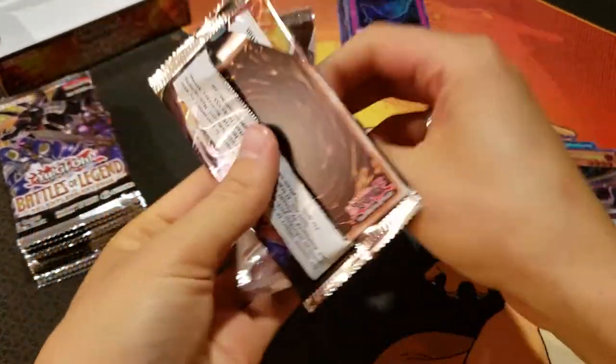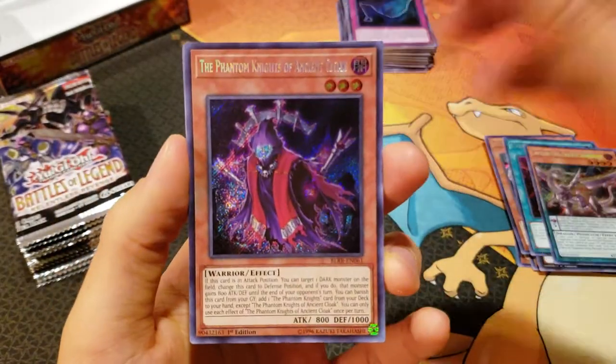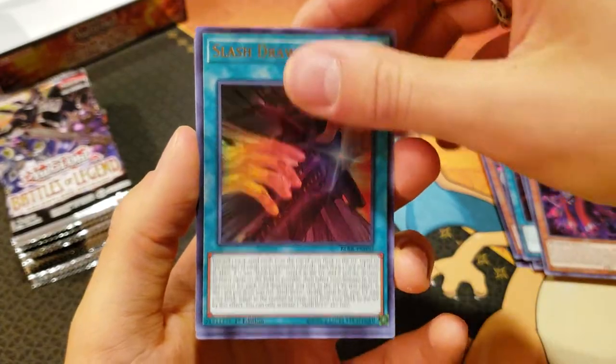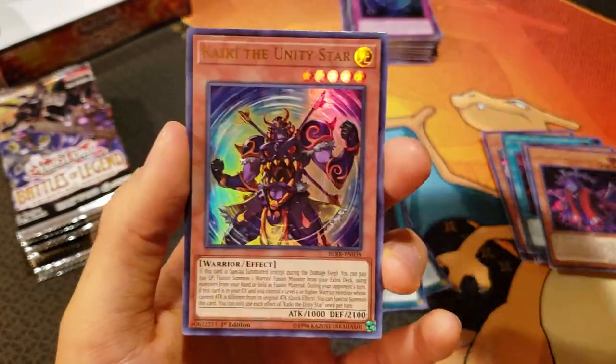We are on the left side now. We've got the Phantom Knights of Ancient Cloak, Slash Draw, World Legacy Discovery, Altergeist Hextia, and a Kaiki the Unity Star.